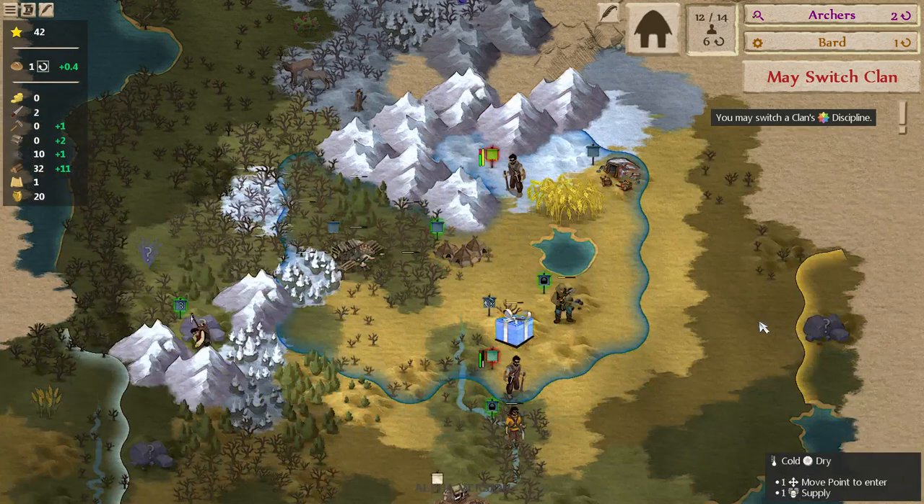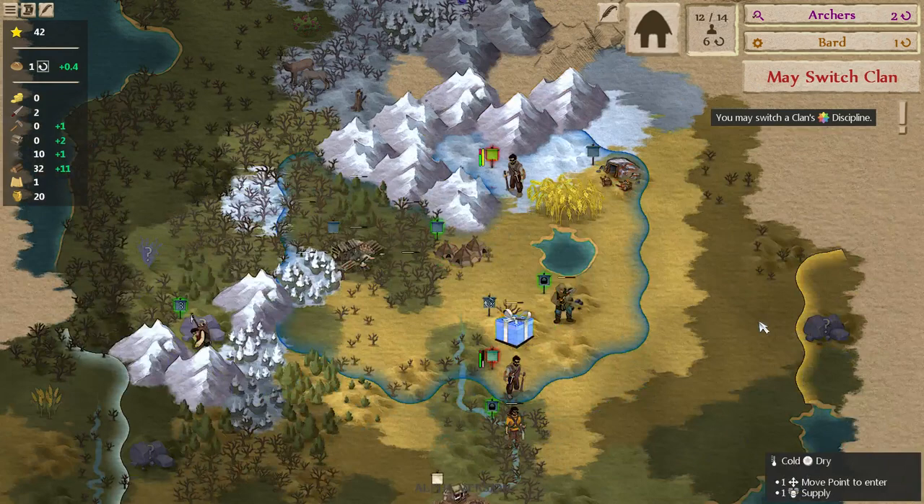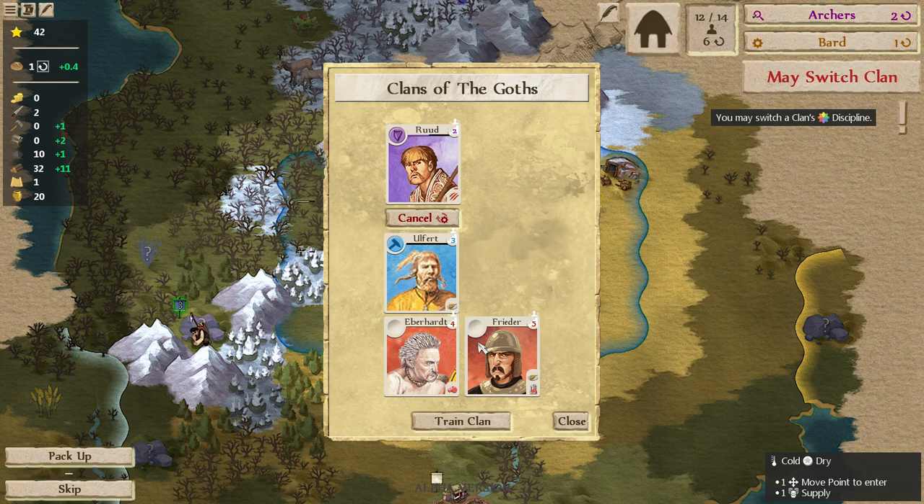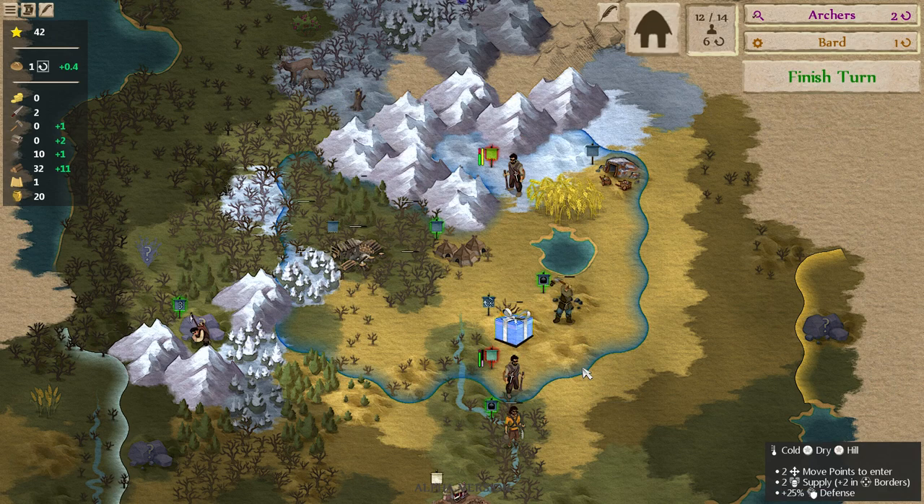Keep moving along here — you can sneak around these mountains. We can give a clan some levels in honor. We already have a couple guys in honor. Wow, Freeder is level five — we've gotten a couple level fives in this game, which is kind of nice. I think I'll give Eberheart the bonus, so they're both now pretty high level. We can train them in the honor profession in one turn. All the early ones like Archer we can pull off right away; normally it takes at least a couple turns.